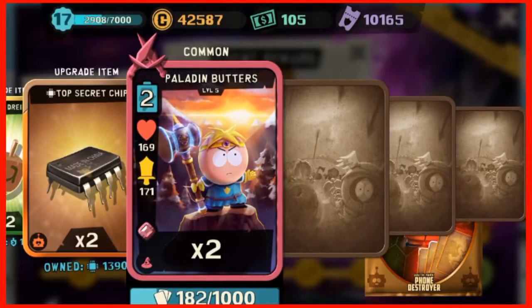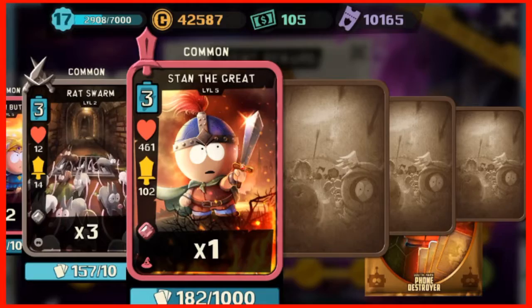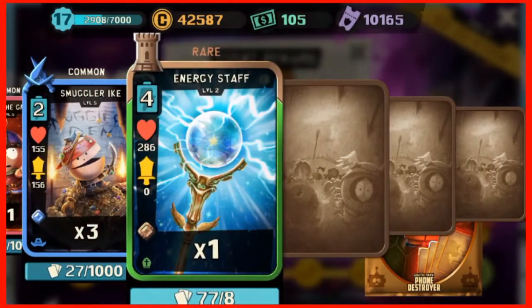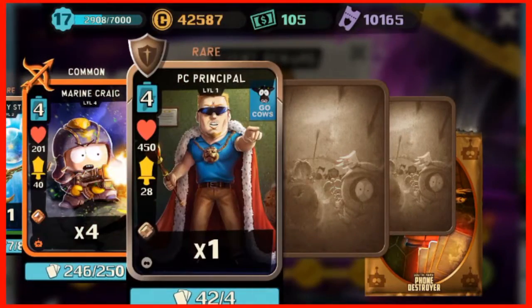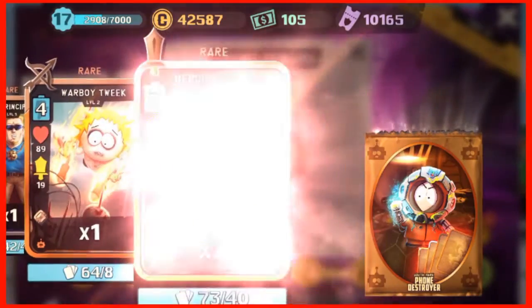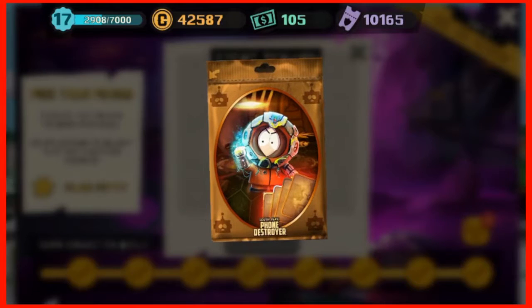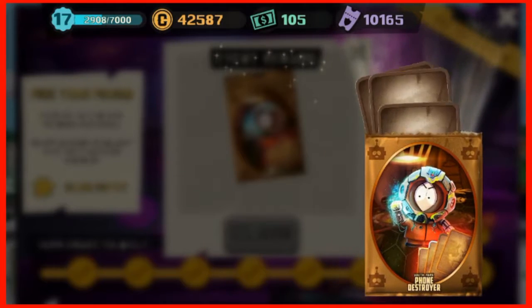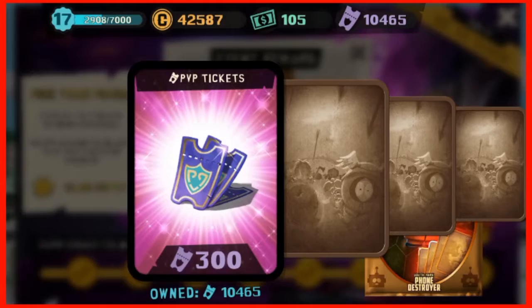For the next pack we got 200 PV tickets, 20 cash, two rings, five fossils, five arrowheads, two dreidels, two chips, two Paladin Butters, three rat swarm, one Stand the Great, three smuggler — nice, a rare. One energy staff, four marine grave — whoa, nice, rare. One PC Principal — rare, that's a start. One Worldwide Tweak — I like rares. Two Hercules Clyde. Again, nothing helpful in that pack either.